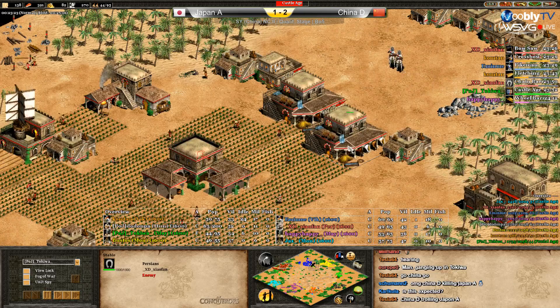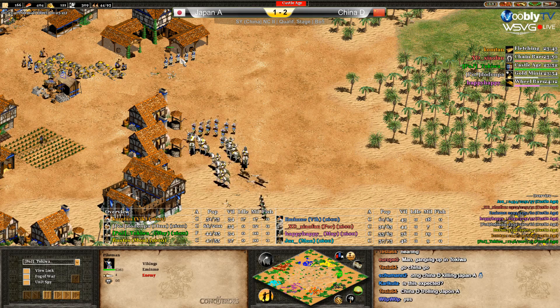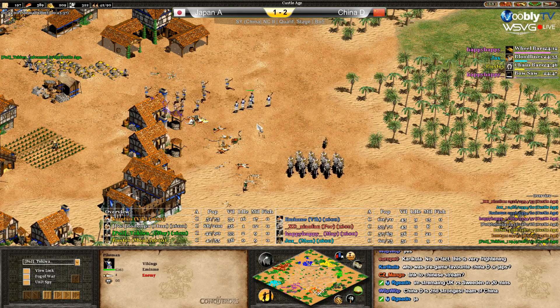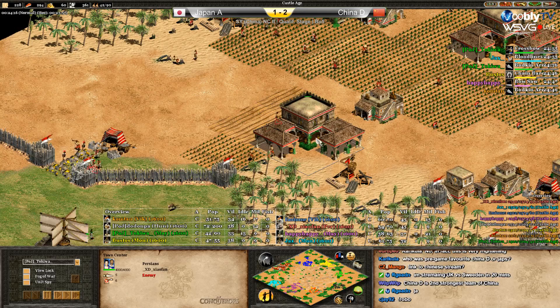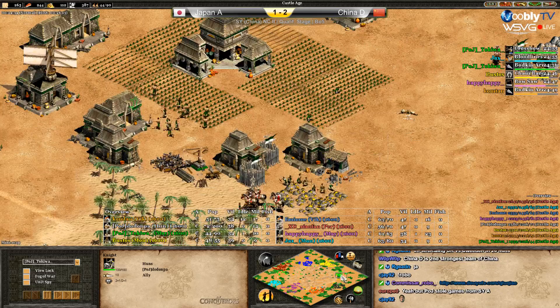Tokiwa is sending a few archers to blue's base but blue with crossbows is defending easily. He has pikes too — send back the pikes and he can deal with both. With the pikes he killed the archers. Strong play for Chinese again. Look at the score. Red played it smart — he didn't panic, walled up, made two stables, built army, and went to castle age in a better situation than the other pocket.